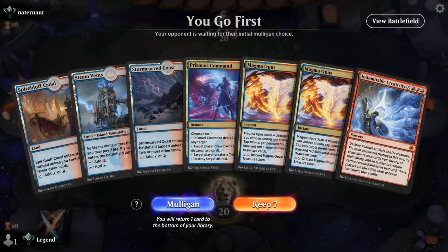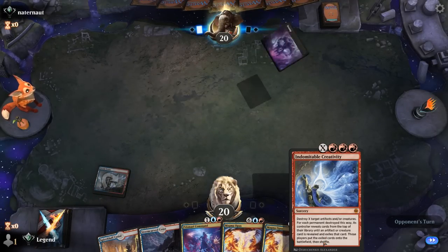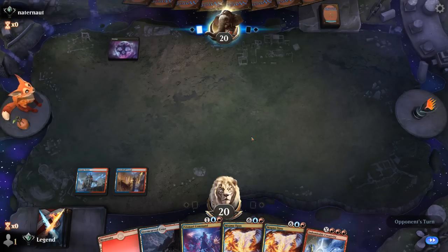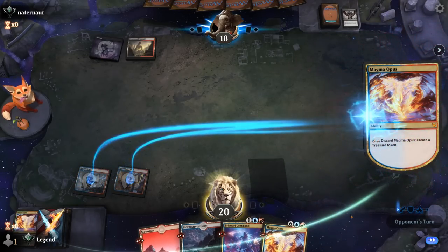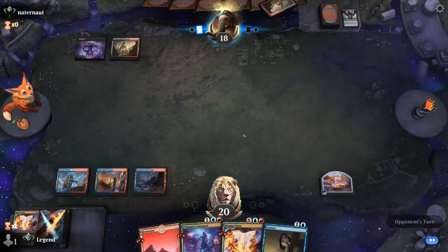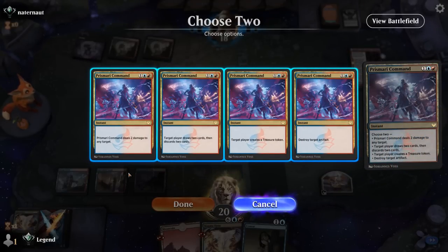Okay we're on the play and the hand is promising — we've got Prismari Command and even turn-two Magma Opus if we wanted it, with plenty of treasures to target with Creativity. Opponent is Red-Black Midrange; there's a Thoughtseize, which takes our Creativity, and now our combo looks a lot less impressive. We'll still discard Magma Opus to make a treasure. We can pass with Prismari Command hoping to draw into another Creativity, and then destroy the token.